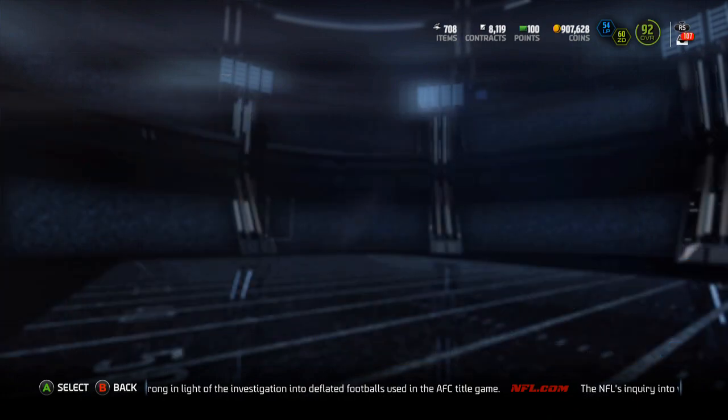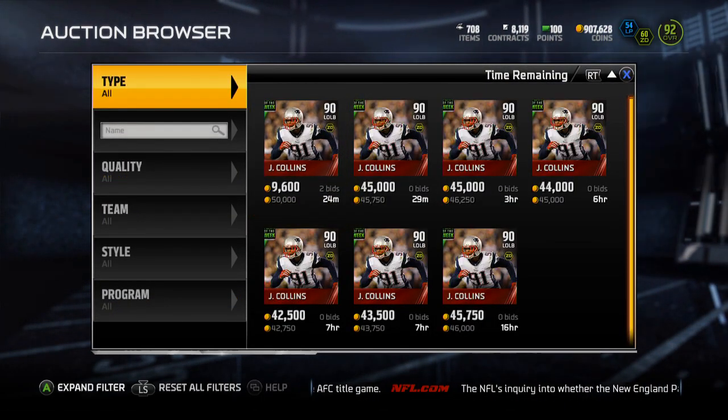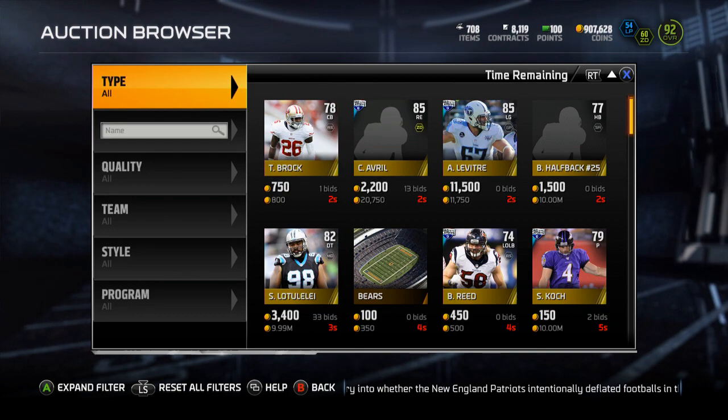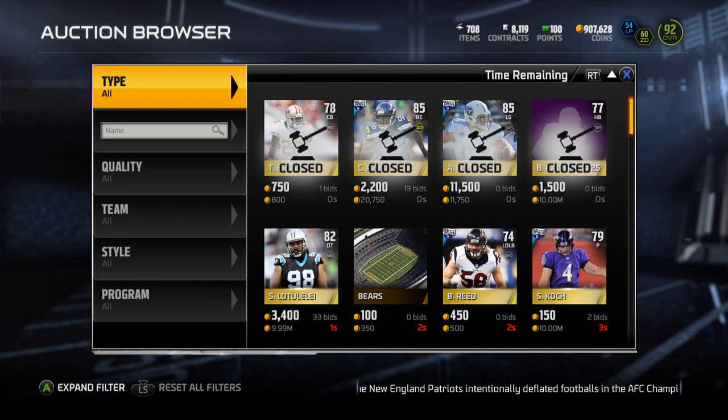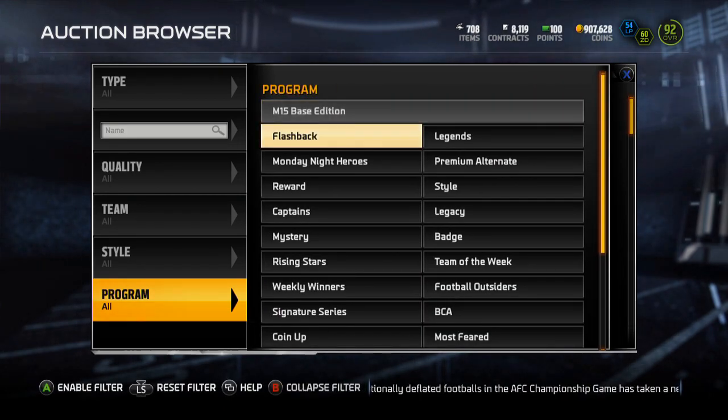Yo, guys, what is up? It is Nick, and today I'm going to be going over the Super Bowl Legends that were released. I was selling the Patriots players I no longer needed — the Team of the Week Collins, Team of the Week Edelman, and Team of the Week Chandler Jones.